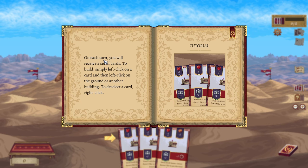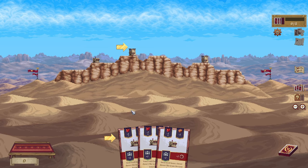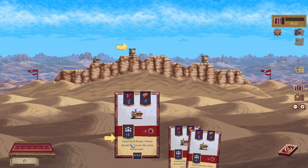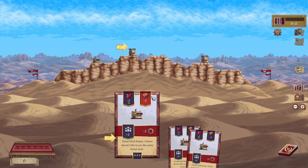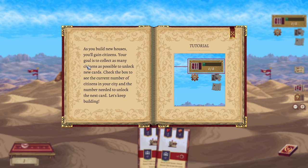On each turn you will receive a set of cards. To build, simply left click on a card and left click on the ground or another building. To deselect a card, right click. Makes sense. Really wants me to pick this one — it's all the same, I think. Small brick house — it doesn't like to see the same house nearby. As you build new houses, you'll gain citizens.